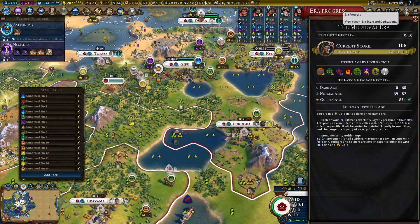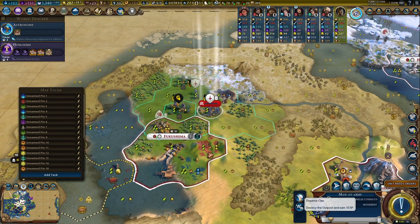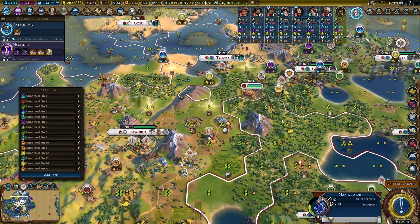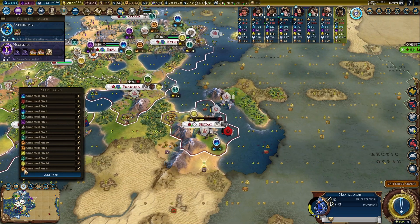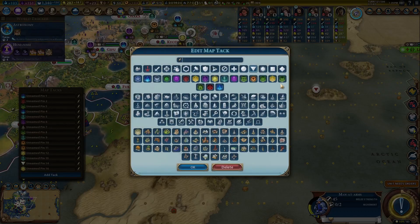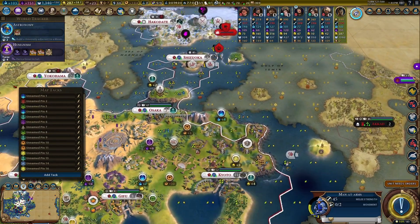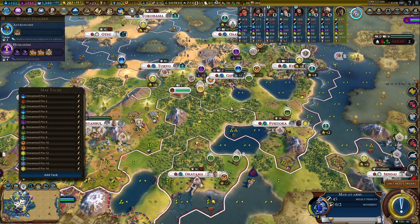We are 10 turns away from the next era. Our overshoot from what we needed for a golden age is kind of crazy right now, and it's only going to get crazier. I'm going to get an era score for settling here. Let's see if there's any other city spot I want to place — how many settlers do I have?